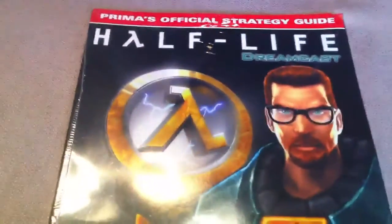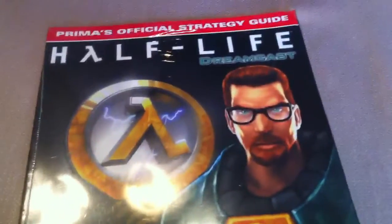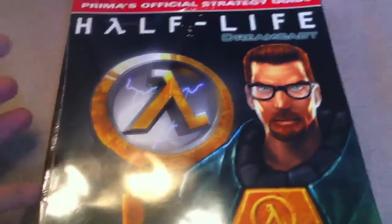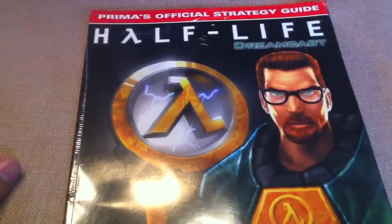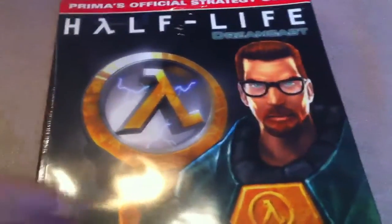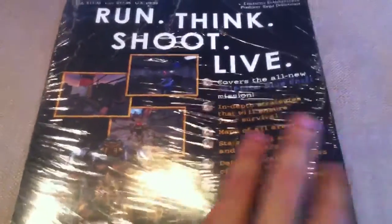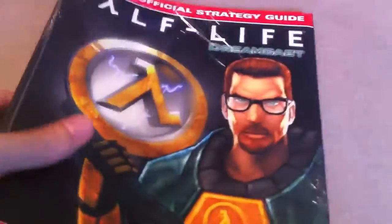Moving on to my other strategy guide — this one's pretty cool because it's for a game that was never actually released. That is the Prima strategy guide for the Dreamcast version of Half-Life. Half-Life is one of my favorite games of all time, and this is interesting because the game was never released on Dreamcast. It was actually finished, but the Dreamcast was pretty much dead at that point, so there was never a retail release. You can get a pirated version that runs on Dreamcast, but it was never officially released. This is still sealed and it's a really cool piece of Dreamcast history.